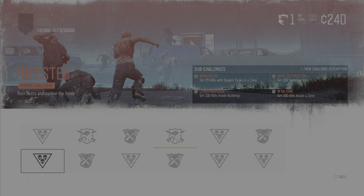On screen you can actually see a list of what is required. You have Breathless, Mass Destruction, Claustrophobic, and In the Zone. The requirements you see on screen right now are actually the bronze level requirements. I'm not interested in those — I'm only interested in the gold requirements. So let's take a look at what is actually required to get the job done to a gold standard.